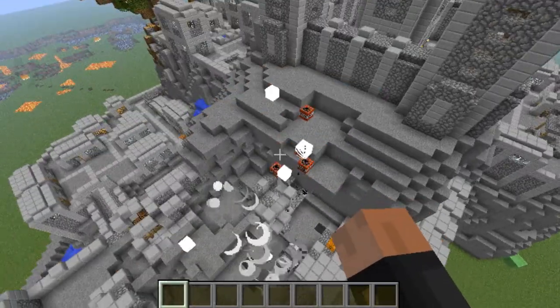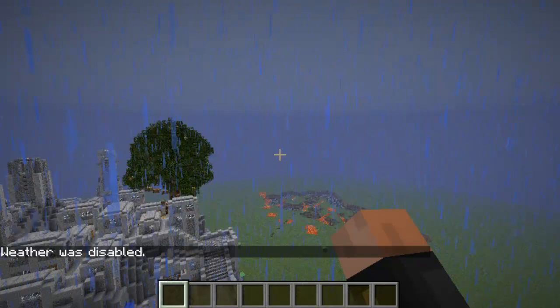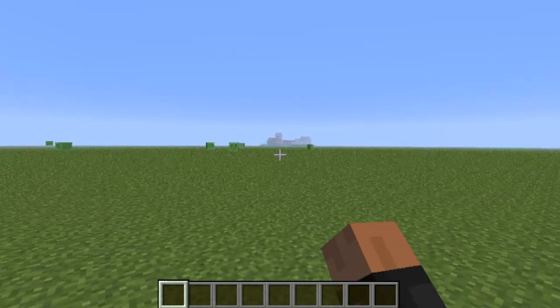If you don't like the weather, type 'weather disable' and press enter — now the weather is disabled and it's going to be sunny. Whenever you want, Single Player Commands can handle that for you.